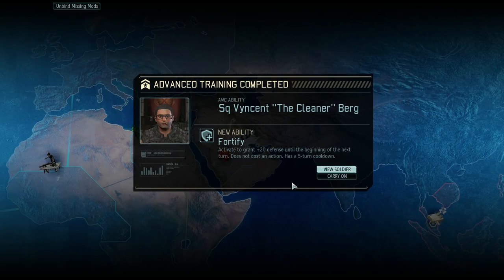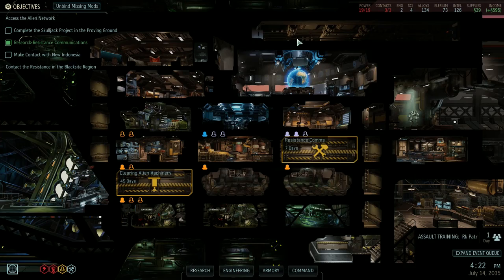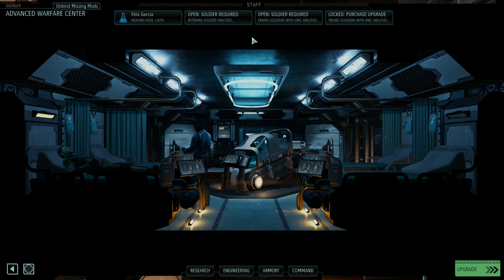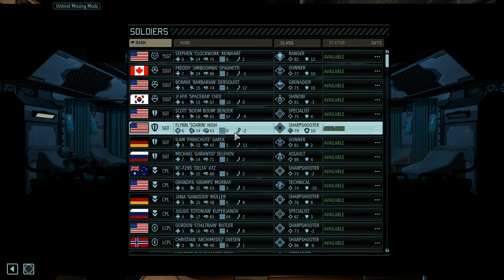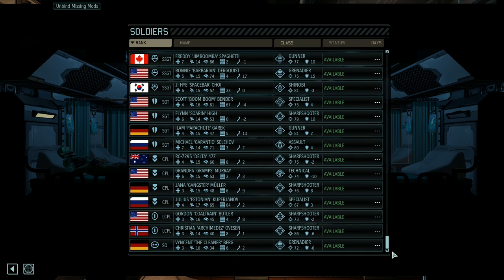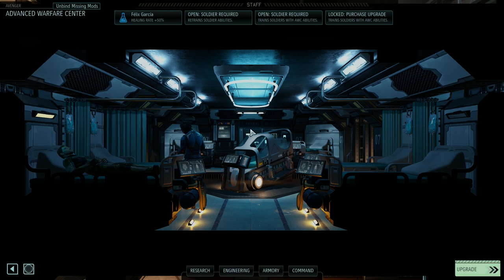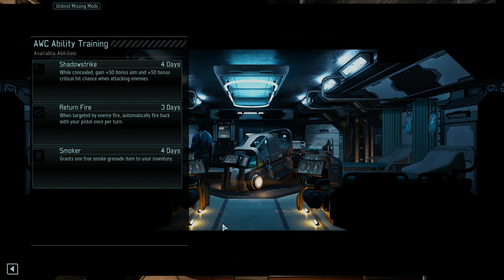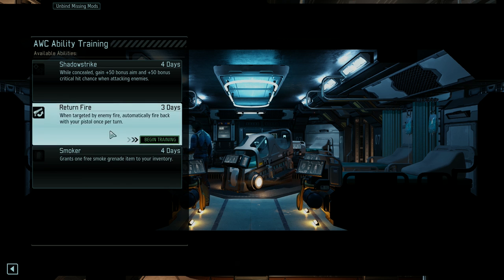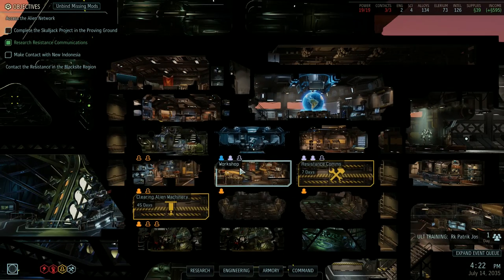Vincent's fortify training is done. Let's have a look at what he can get for the next tier. Return fire, dump good ground, will to survive — let's check a few others. Christian already had a few perks: Smoker, Return Fire, Shadow Strike. Smoker isn't too bad.